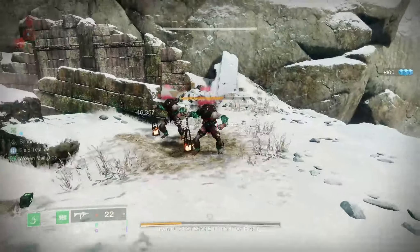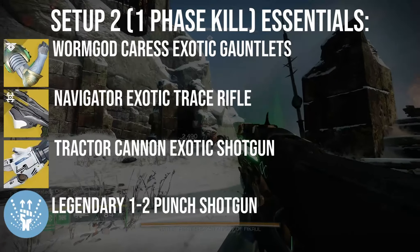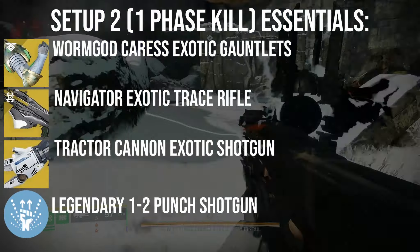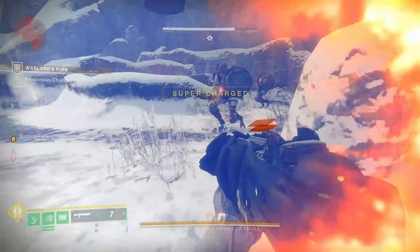The rotation with Acrius is just 1 uncharged melee into 2 Acrius shots, repeated. So now then, the 1-phase. The premise is quite similar, but instead we'll be utilising a set grapple point to spam the 1-2 punch grapple melee combo. This requires a few changes. The armor exotic Synthoceps will be replaced with Wormgod Caress, as these provide a higher maximum melee damage multiplier. A Navigator will also be used as it's required to create a grapple point, but a Tractor Cannon is also still a must, so having both in inventory is required. You could swap weapons, but I prefer to swap loadouts as it's fewer clicks.